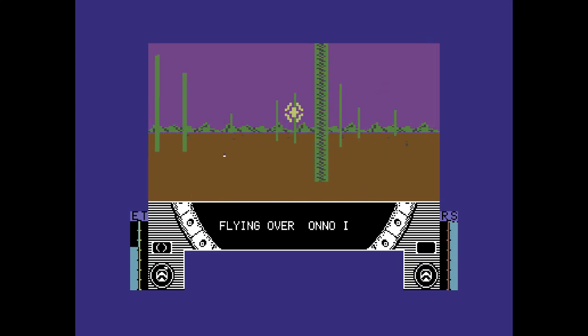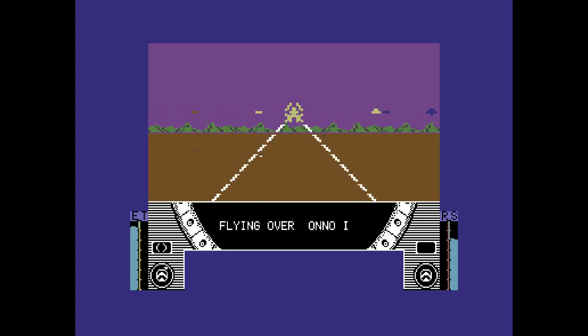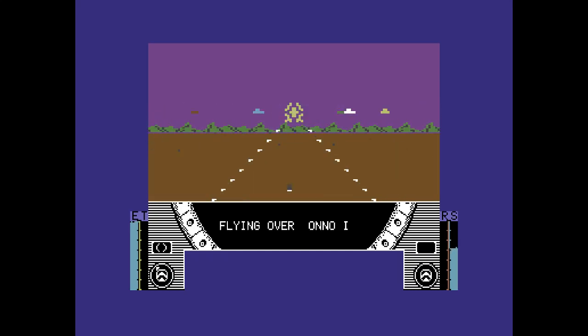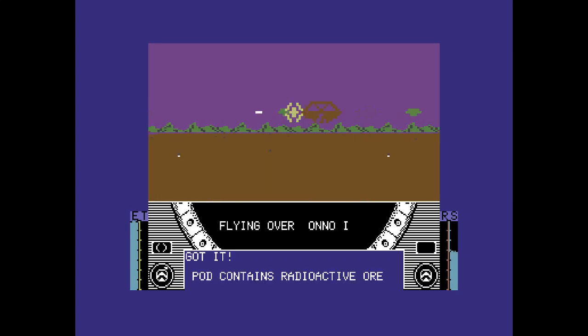I will leave a link to the instructions as well. The only instructions I found online were for the Spectrum version, but the keys are exactly the same - the instructions all apply. It's the same game. Those of you who've seen my Space Harrier video will know it's very similar. So there's my ore now for refueling - that should top up my fuel. If I get a green one, I'll go.